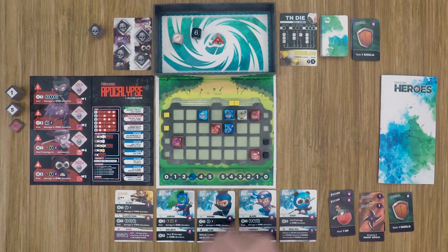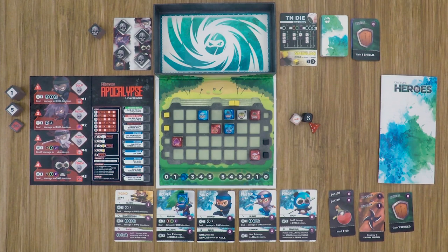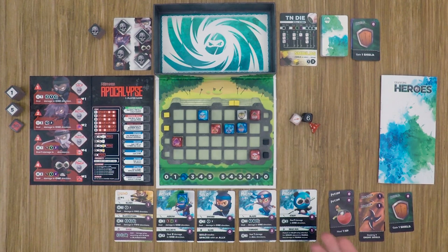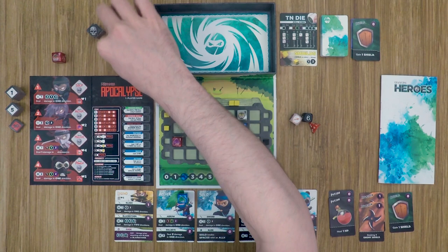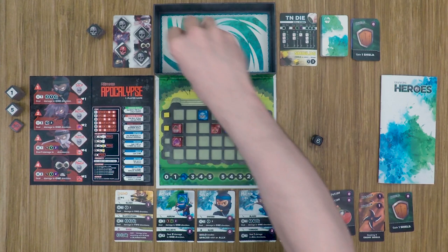I spend one energy to take the panda hit on my panda. On my turn I move and attack solo again — I don't need to roll because I'll kill him no matter what. That flips over: I've gotten three solos now. We bring him back out; he comes out on two white. The fog changes up to the top area and the master activates.